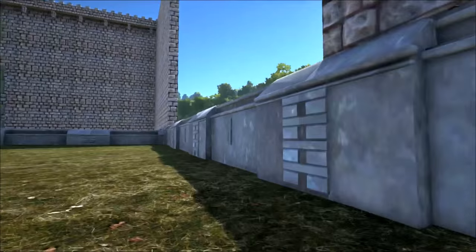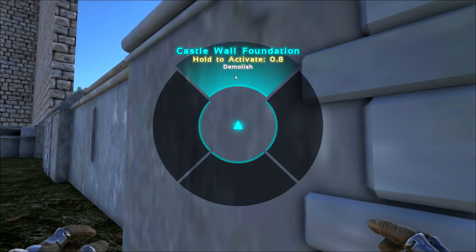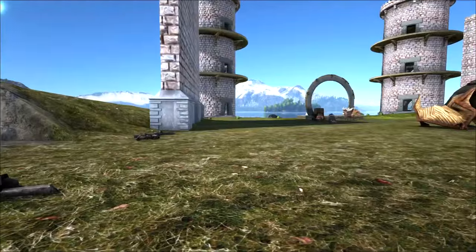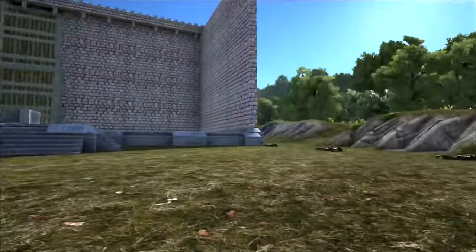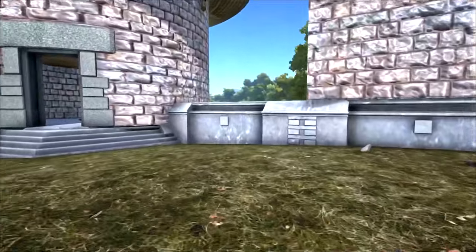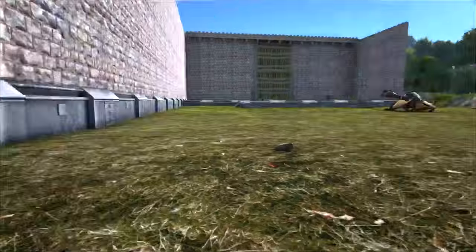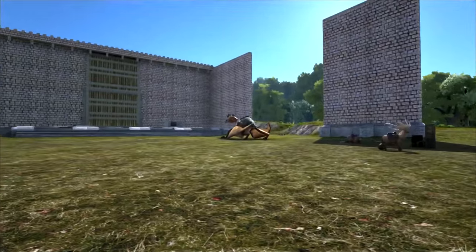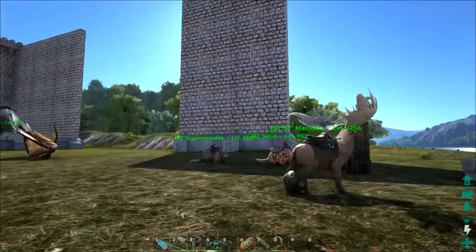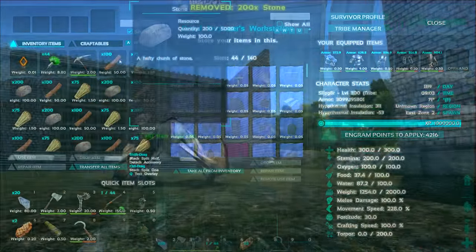So we're going to break all these guys that are a problem. Then the plan is we're going to log out, log back in, rebuild these foundations, and then it should be fixed. We've got all of those ones broken down and this one over here too. We shouldn't have a problem re-snapping them into the correct position. I've already got 20 more foundations ready. So I'm going to log out and log back in and see if that fixes the issue.